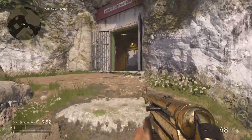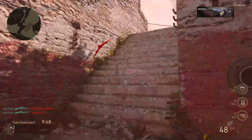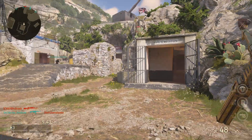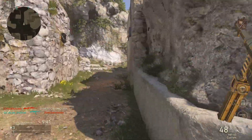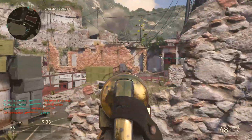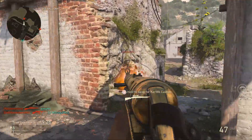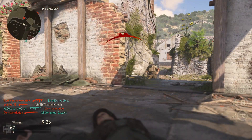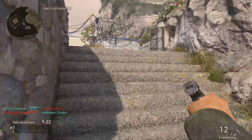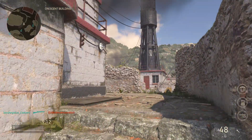Alright, first game. We're playing on Gibraltar with the buffed MP40. They're camping already — love it. And I get mapped right off the bat by an LMG, might be the Lewis or something. I'm not running the Stone of Mars variant because I like these iron sights better. Hopefully we drop our streaks this game, maybe drop Vicious. Let's see if this nade gets him.